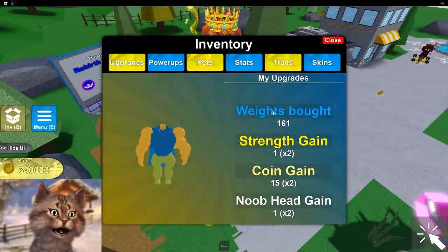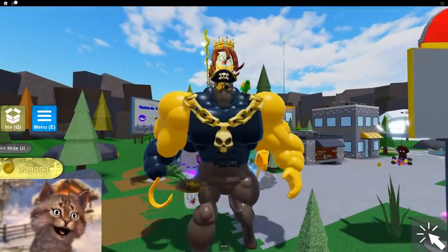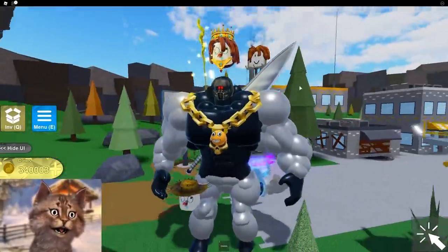Let's see where it is. I think I have it here. Skins - yeah, we already have the Mega Noob here. This is the pirate one. He kind of looks pretty cool, I like this skin actually. I didn't realize how awesome this one is. So this is the Sci-Fi one, so we kind of already have this one.